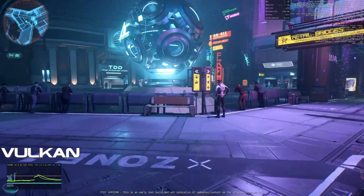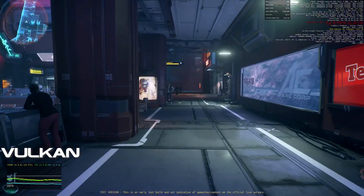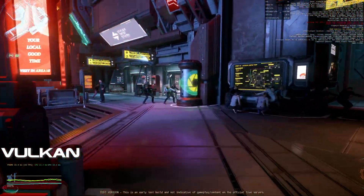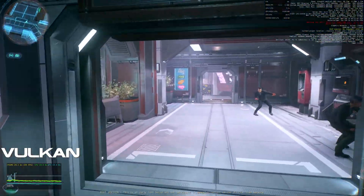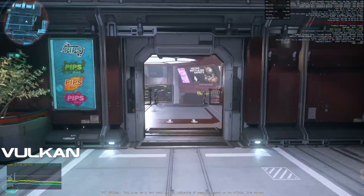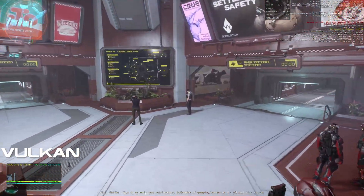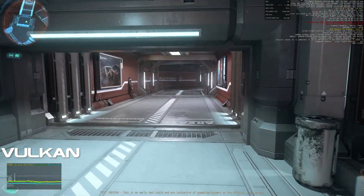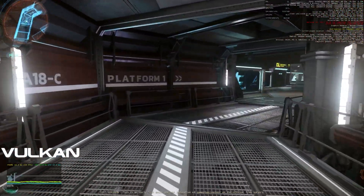Another thing to note is stability. In the PU, I'm lucky if I can manage more than 10 minutes before I crash whilst using Vulkan, and this has become a much more prevalent issue when I switch to an AMD GPU. The tech preview didn't crash once. I should also call out that whilst my graphics memory actually went down ever so slightly, system memory requirements jumped, going from around 16GB in DX11 to just over 20GB in Vulkan.